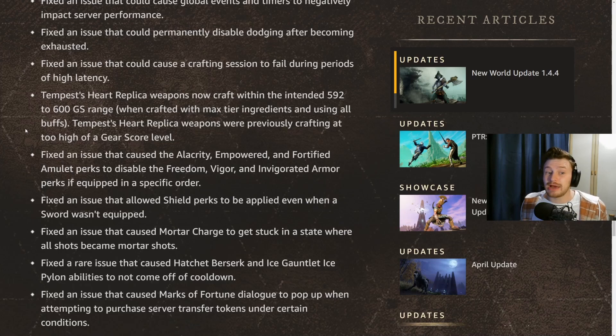The Tempest Heart replica weapons now craft with the intended 592 to 600 gear score range when crafted with max T8 ingredients and all buffs applied. Previously they were crafting at too high a gear score — essentially guaranteed legendaries almost all the time. That's been fixed, but 592 to 600 is still very good, and of course they can still be upgraded to 600 with the Umbral system and then to 625 after that.